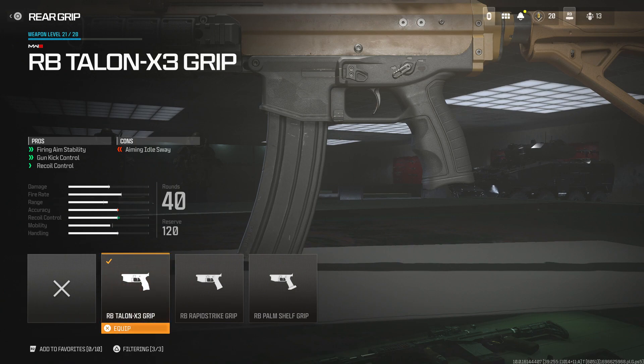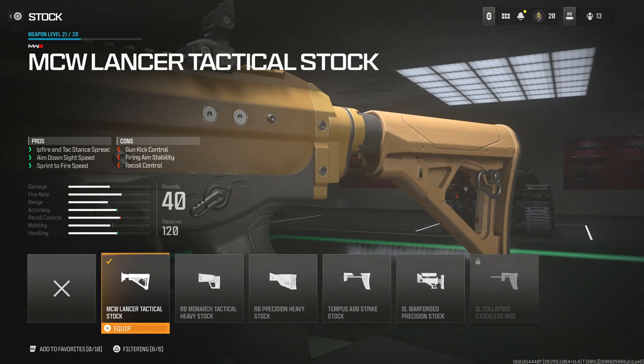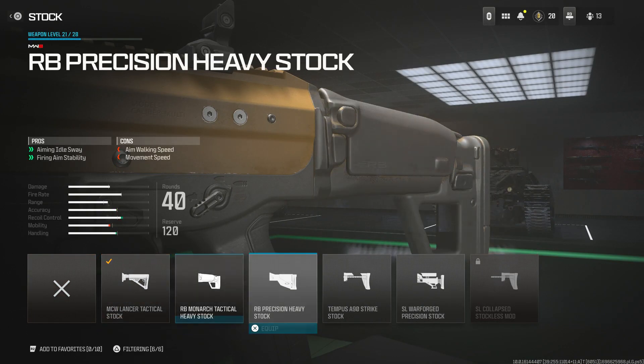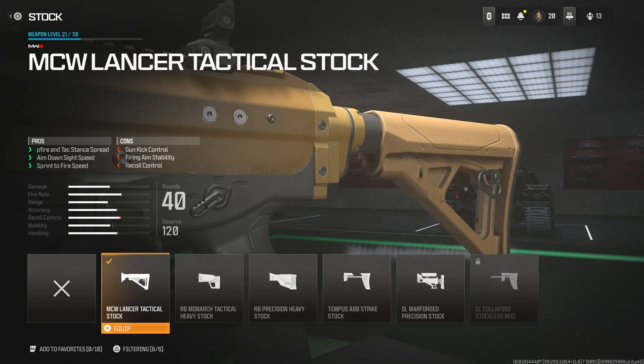For the stock, I looked at all the options but most had too many cons relative to the positives. The first one you unlock — the Bruen Tactical Stock — is the best one. It increases hip-fire and tac-stance spread, ADS speed, and sprint-to-fire speed, but reduces kick control, firing aim stability, and recoil control. All in all it creates a well-rounded balance.